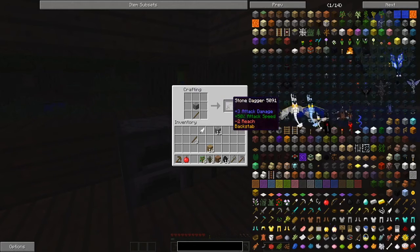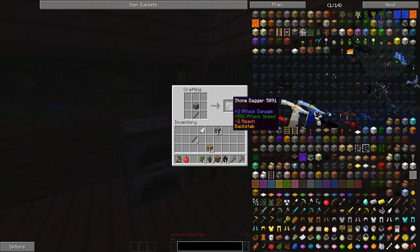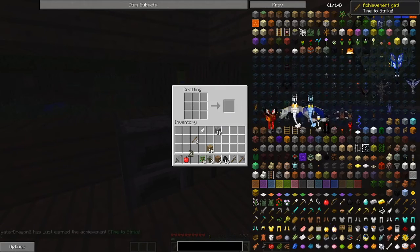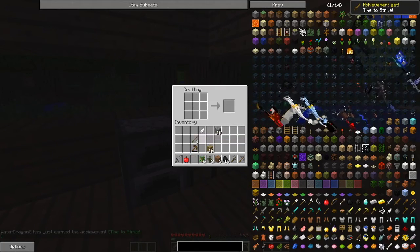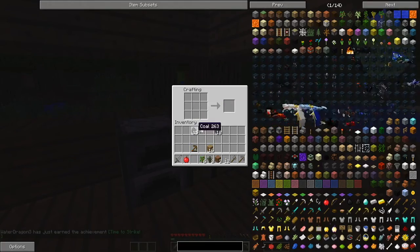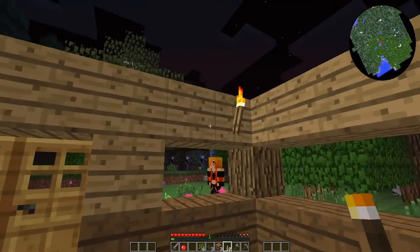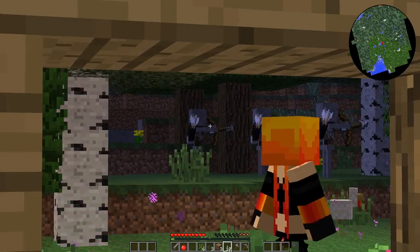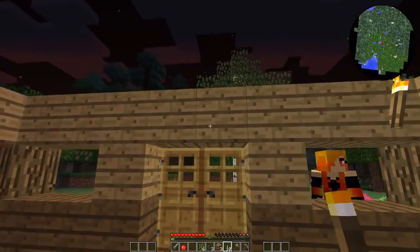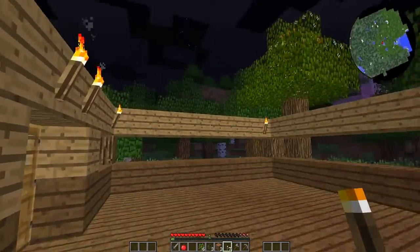We're going to need a sword too. What's that? A stone dagger — 3 attack, 50% attack speed and slash, minus 2 reach, backstab. What does that mean? There's coal nuggets. We've got a lot of stuff to learn. The skeleton armada is real — totally real.